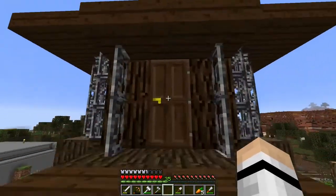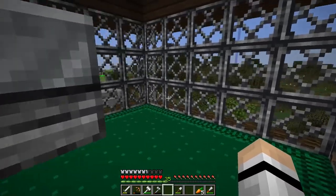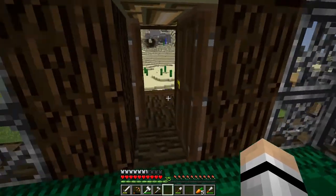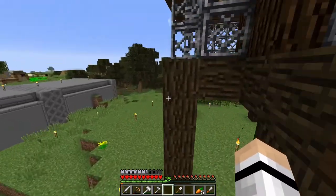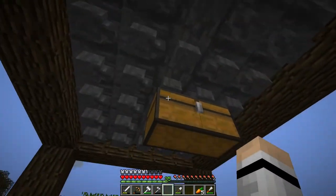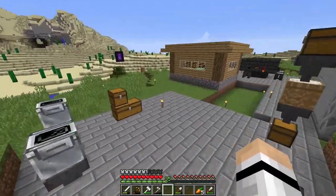I do hereby decree this to be Dodo Hill and I build the coop right here - voila. That took way longer than I was expecting. Come on up here, come on in - we got nice green carpet so they know they're enslaved forever. It's supposed to look like grass and we're up high so they can dream about flying. The whole floor is made out of hoppers and those hoppers all lead into each other and they lead into this chest so I can collect all the eggs.